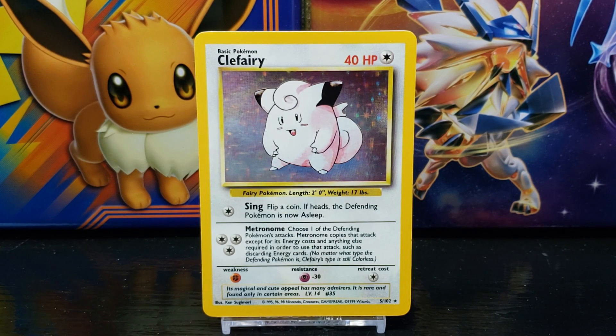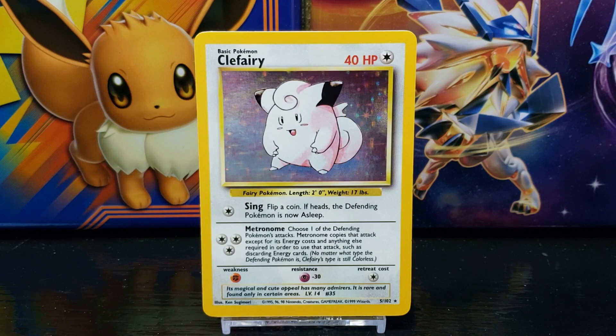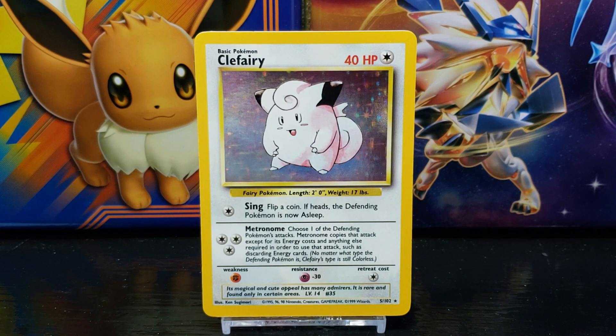After that you have the featured Pokemon's current level, which in this case is level 14. Next to that you have the Pokemon's Pokedex number, which in this case is number 35. Down in the right corner is the card set number, which is number 5 out of 102. Next to that you have the card rarity symbol — the star represents a rare card, and since the background of the card artwork has a holographic foil, this card is considered a holo rare card.